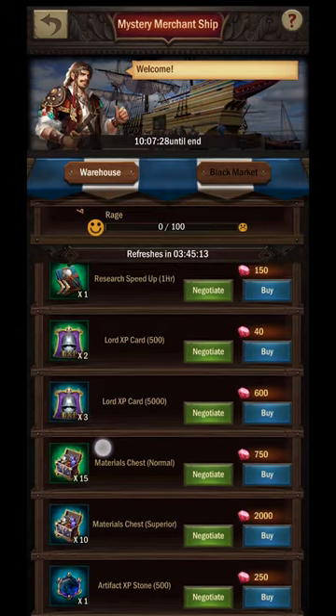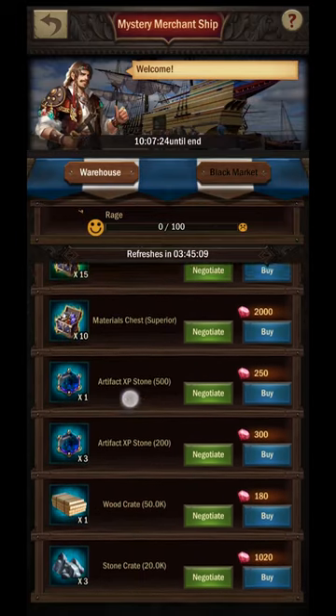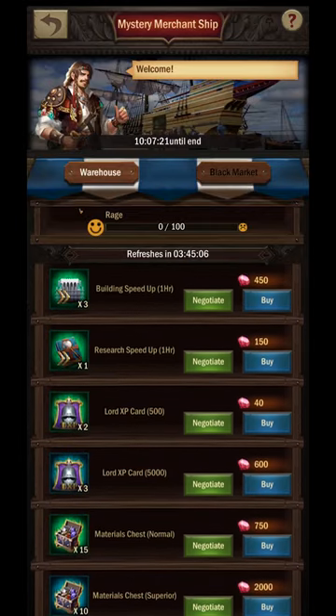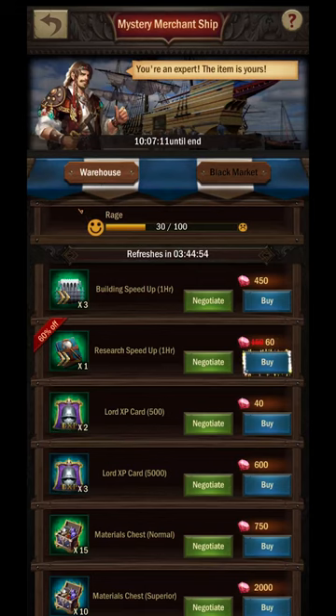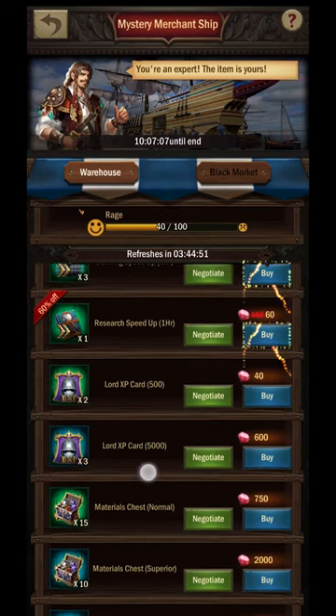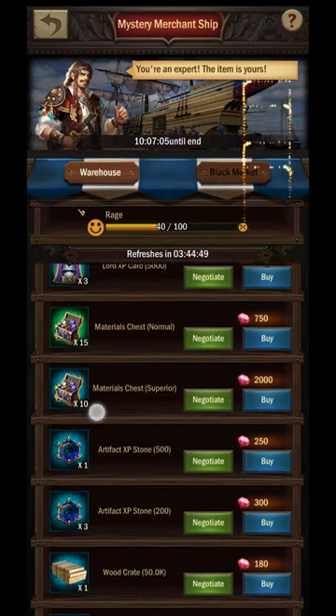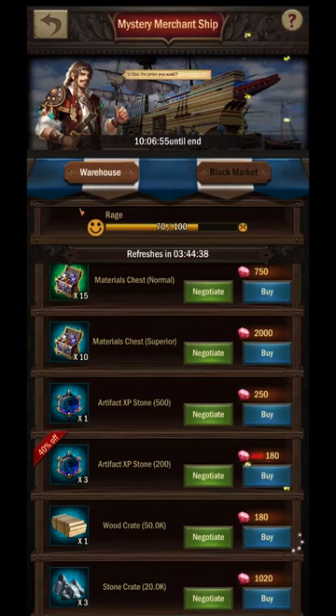Let's start with the warehouse. During the event, the warehouse will be populated by a random assortment of items that refresh periodically. There's a timer just above the items that lets you know when there will be new stock. Right above the timer is a rage gauge — the rage gauge increases as you barter with the merchant running the warehouse, and it resets to zero when you purchase something. Once the gauge reaches 100, the merchant will refuse to negotiate until something is purchased to reset it.